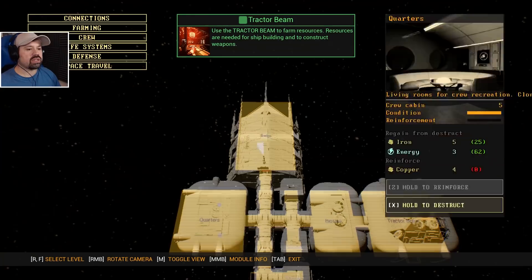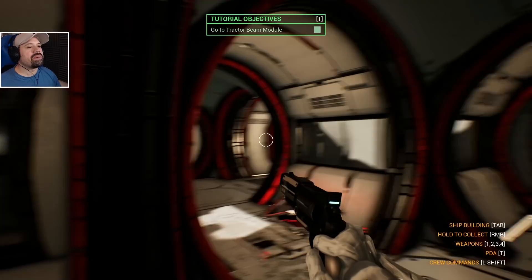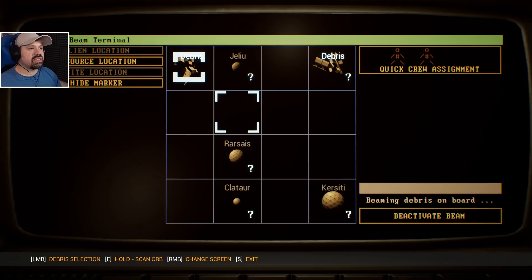No genesis yet — use the tractor beam to farm resources, go to the tractor beam module. We already did that. Tab is the shipbuilding module — we already beamed some things on board, but we're not going to tell her. Let's go to the terminal, scan debris.